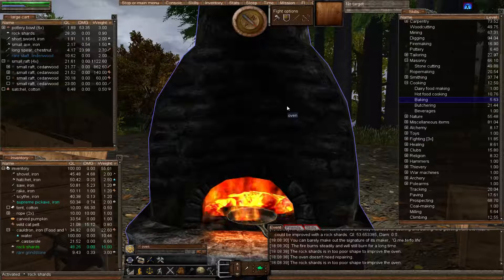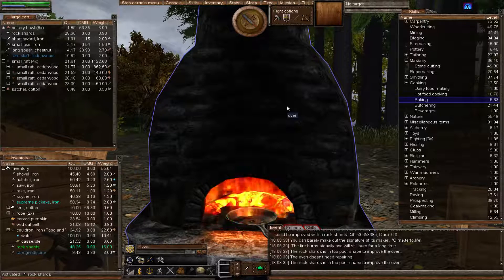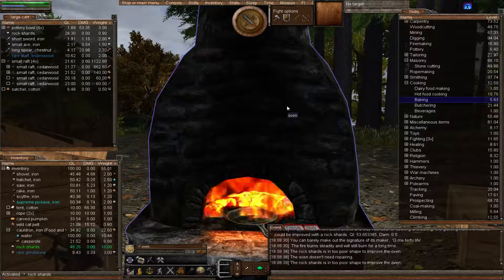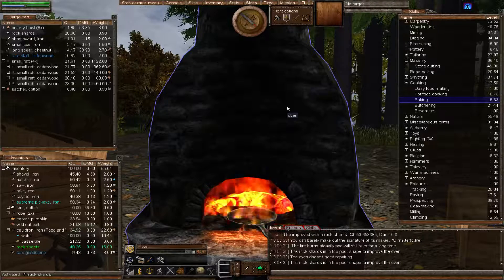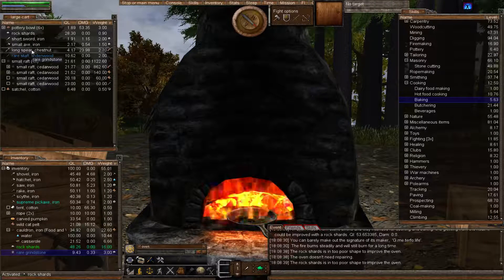Welcome to episode 55 of the Wurm Unlimited tutorial series. This episode is going to be on grinding, milling, and baking. Thank you to all of you that have commented on episode 53. The input you've given has been food for thought — apt as we are now going to become millers and bakers. Finally, after many episodes, the game start is going to be making some decent food.